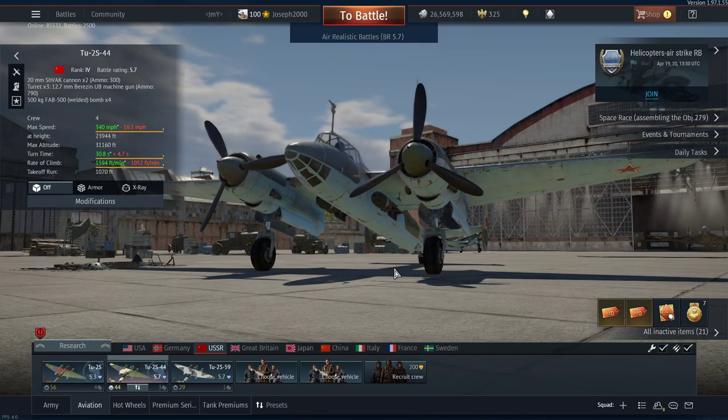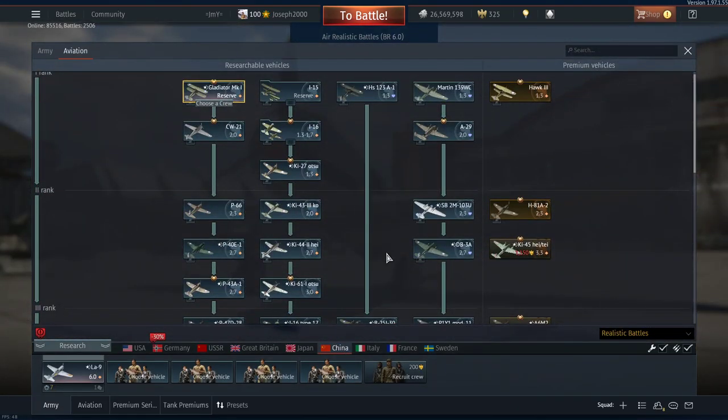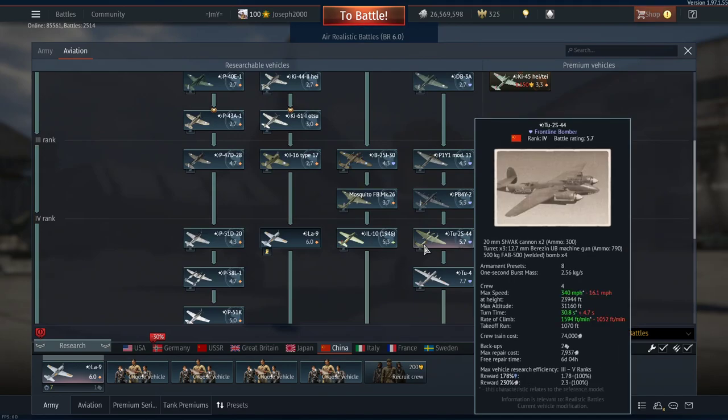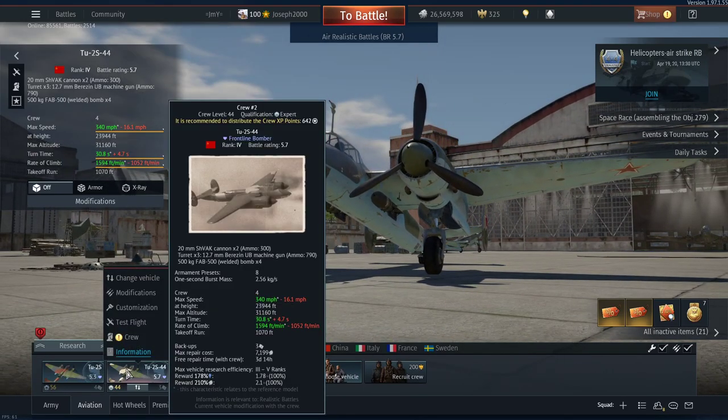I've been waiting for this change for quite some time. The -44 and the -59 don't really change much from the original Tu-2S; the -59 has the most changes, but the -44 only changes one thing, and that only really affects it minorly. I've spaded the Chinese variant, which I'll showcase here. If you look at the repair cost, the Chinese one is actually a bit more expensive, but not by a whole lot.